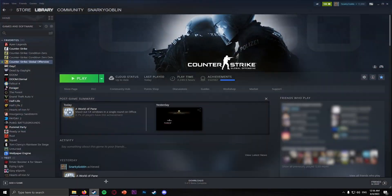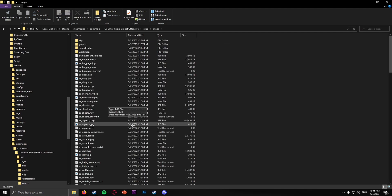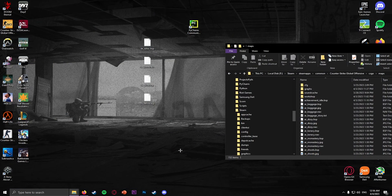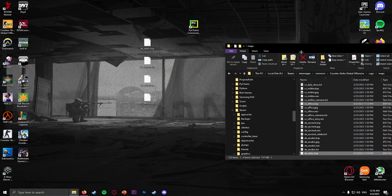After that, you're going to need to place them in your maps folder in CSGO. The easiest way to do that is just right-click, Manage, Browse Local Files, CSGO, Maps, and you can just copy and paste them right here. Replace. Done.